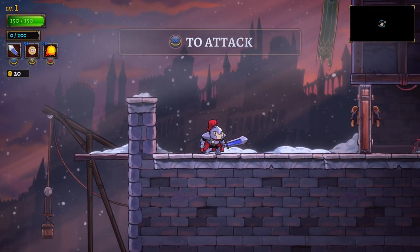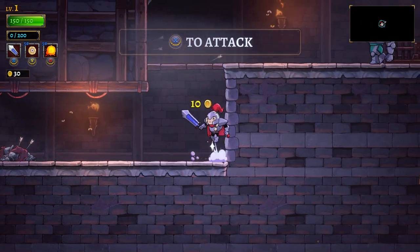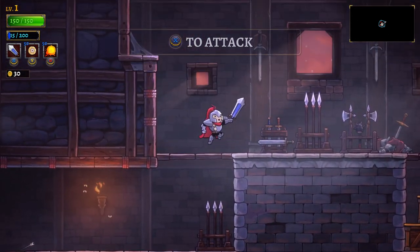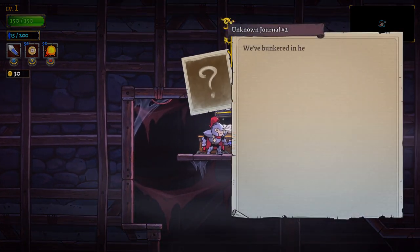Press X to attack. We have this big sword that we swing around. We're this really cool sword lady right now. It's been so long since I've played this game, or at least the original, so I might be rusty and not really remember how to play.